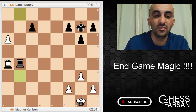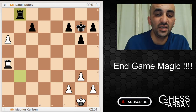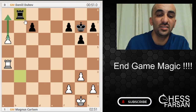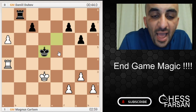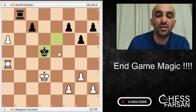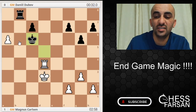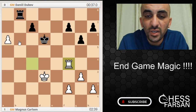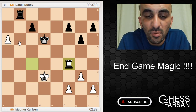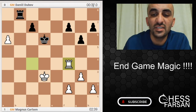Dubov played Rook b3, a6, Rook b8. Now the pawn is very close to queening, so he's tightening the rook. King f1, King f6, King e2, King e6, King d3, King d5. Now Black is doing a good job defending — the king is very close. Rook d4 check, King c6, Rook c4 check, King d6, Rook f4. Magnus is doing a great job getting some time on the clock, and he knows that Dubov has only 37 seconds.